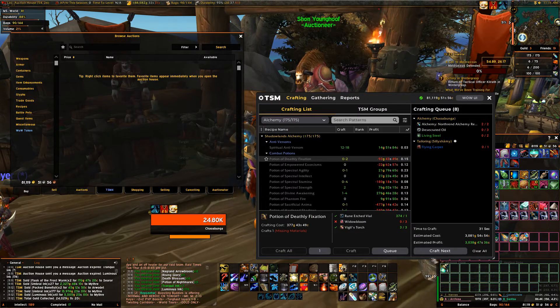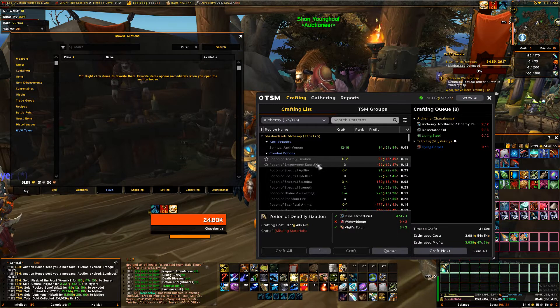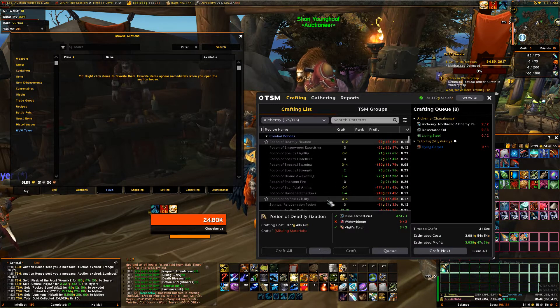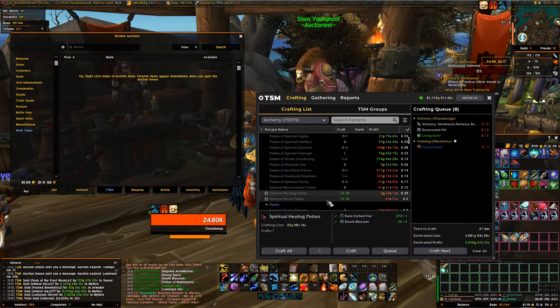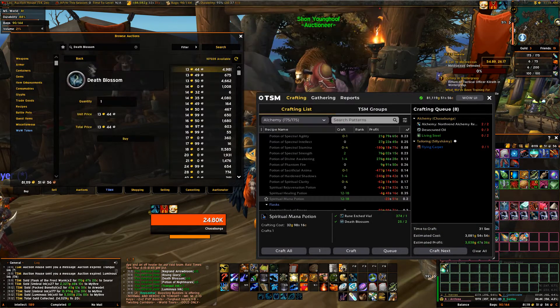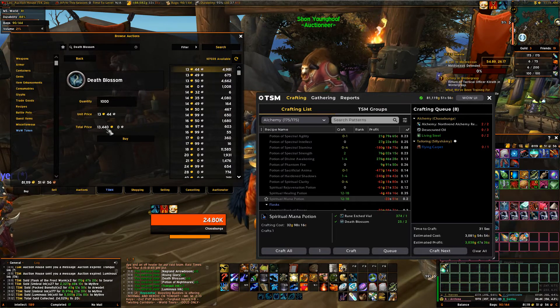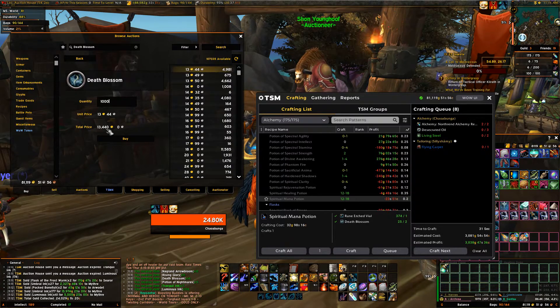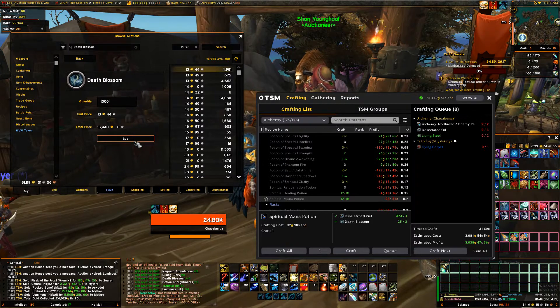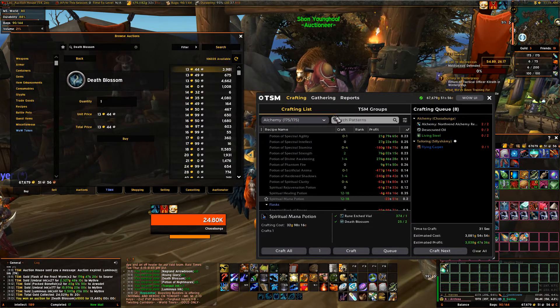We're doing inscription right now. If you have max inscription, we're not using widow bloom - we're gonna find death blossom. Let's see how much death blossom is right now: 13 gold, very cheap. Let's buy 1,000. We're gonna flip that into about 20 - you make about 10k just on this one flip.